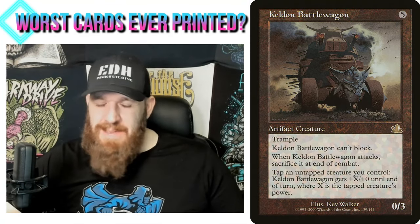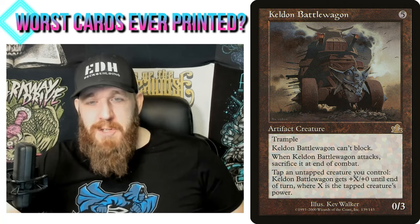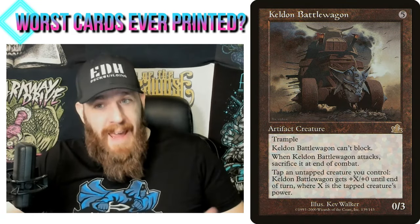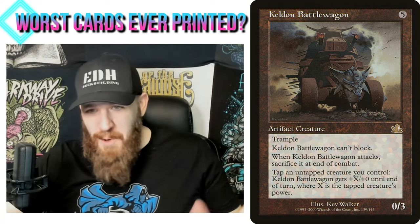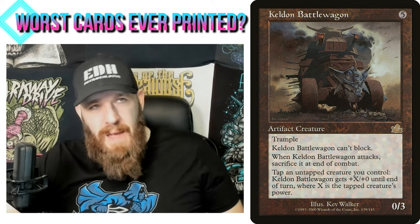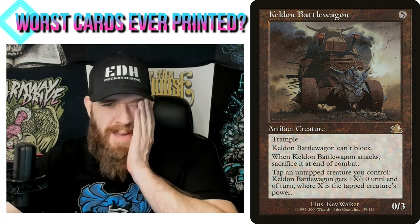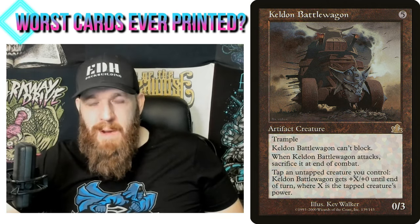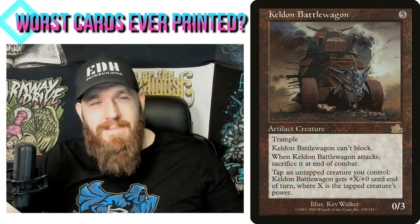Keldon Battlewagon — oh boy, I am familiar with this card. This is from Prophecy, another notoriously terrible set. Five mana artifact creature Juggernaut — hey, there's already a reason to play it in a Juggernaut Tribal deck. And I love the Kev Walker art on this card, one of my favorite artists. It's a 0/3 with Trample. Keldon Battlewagon can't block. When Keldon Battlewagon attacks, sacrifice it at end of combat. You can tap an untapped creature you control — Keldon Battlewagon gets plus X, plus zero until end of turn where X is the power of the tapped creature. That's actually not super terrible.